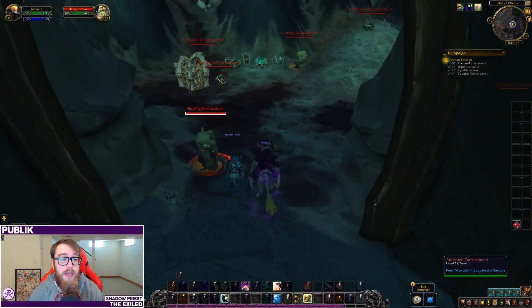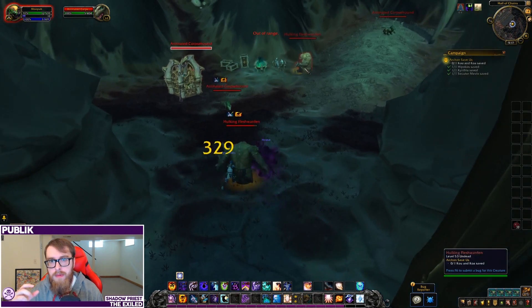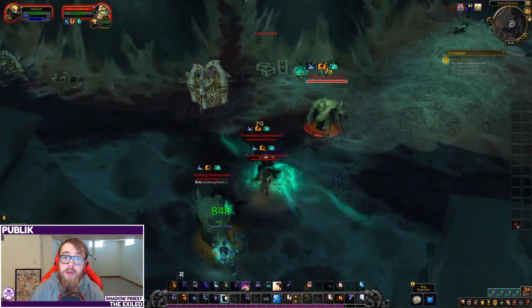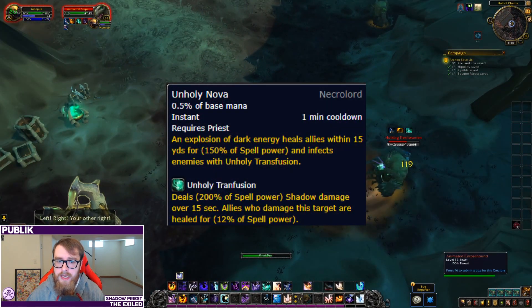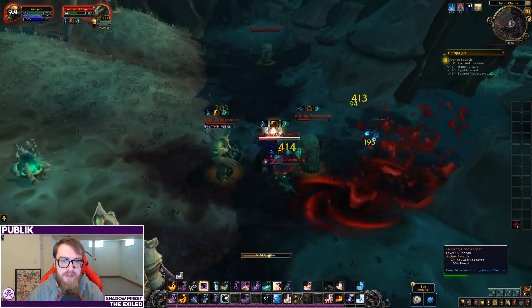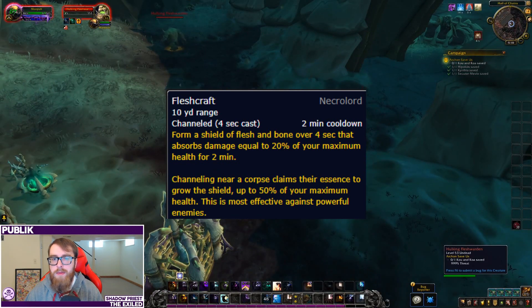First things first, we're going to look at the Necrolord Covenant. This is the one from the Maldraxxus zone inside of Shadowlands. With this, we get the class ability Unholy Nova — it's kind of just an AoE pulse ability that puts a dot on targets that it hits. And then the covenant signature ability we get is called Fleshcraft, which is a shield that gets bigger if we absorb enemies that have died.